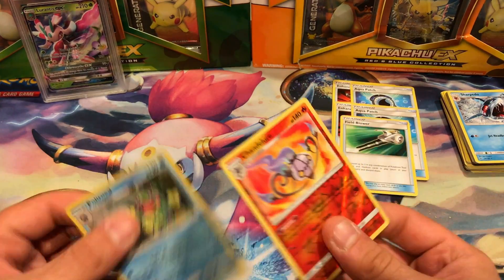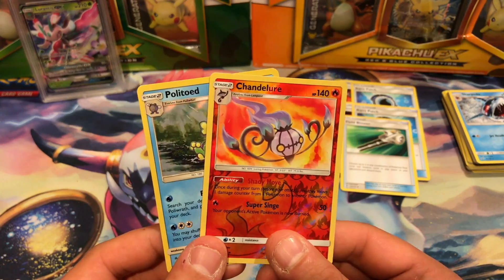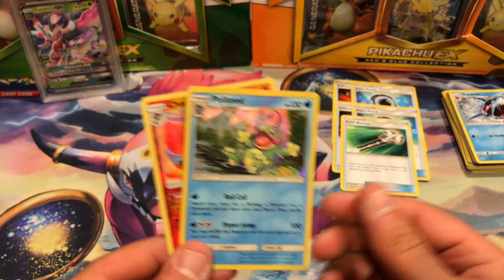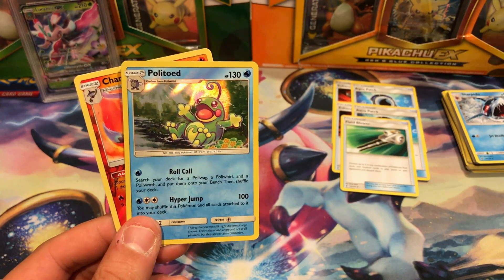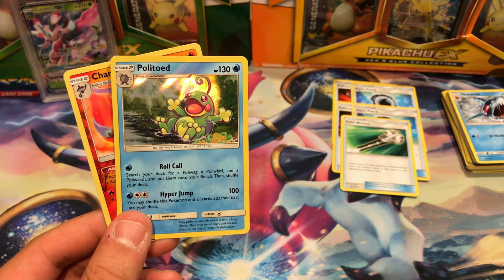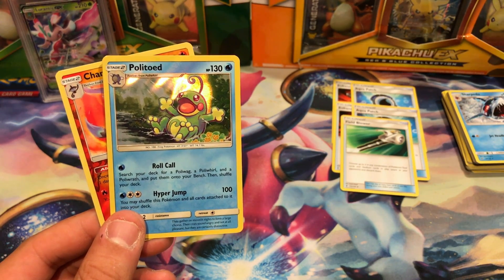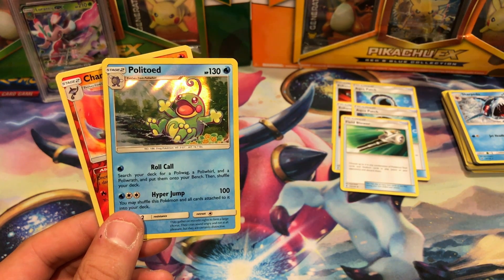I tend not to have the best of luck with just stray packs. So we've got one reverse and one holo. I am Vacant Paradise. Thank you guys for watching. Don't forget to hit that subscribe button, leave a like if you liked it, share this video with your friends, comment down below and let me know what your favorite card was. Follow me on Twitter at VacantPokémon, and I will see you guys in my next video.